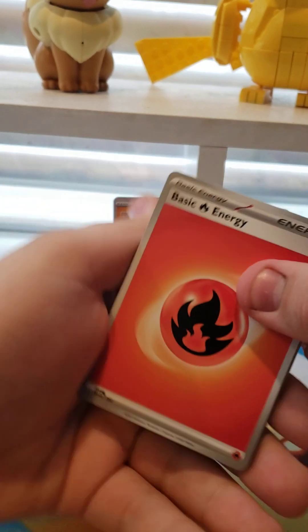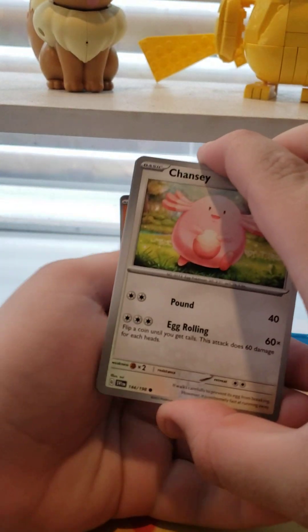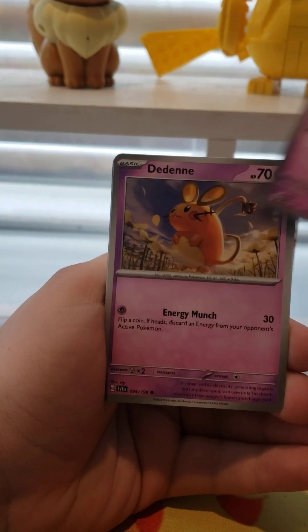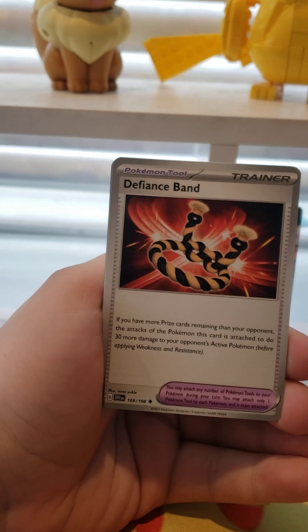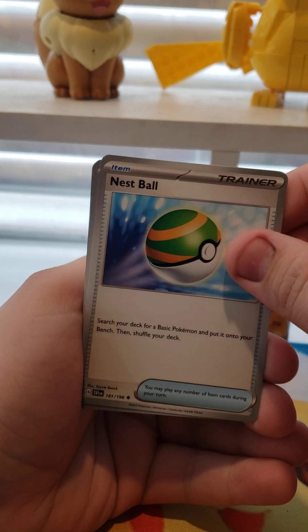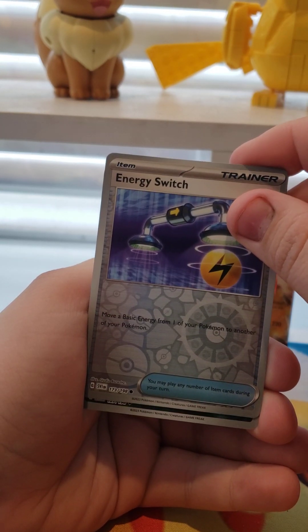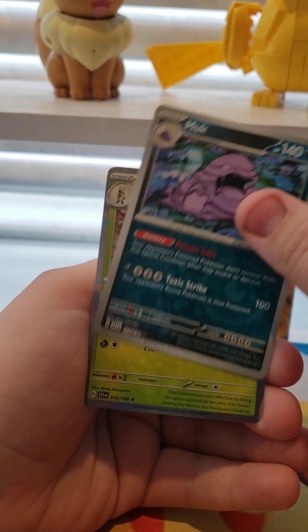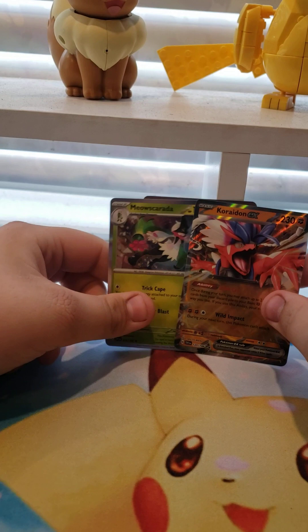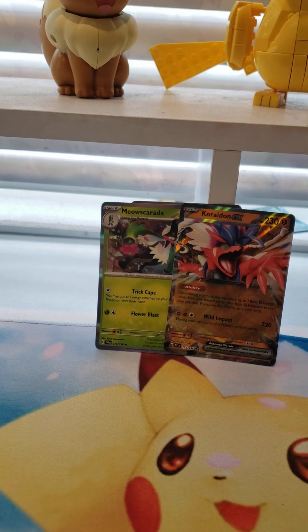I just want that one so badly, because I have the Miraidon, and I'd like to match them. Fido, Dedenne, Drifting Span, Tatsugiri, Nesmal, Energy Switch, Muck Reverse, and a Skarda Hollow — so still technically a hit. Oh god, my playmat's lifting up again.